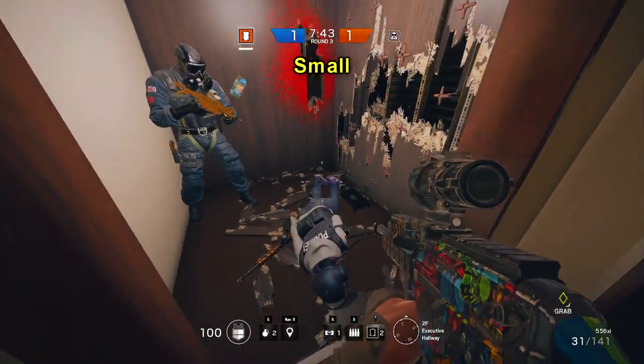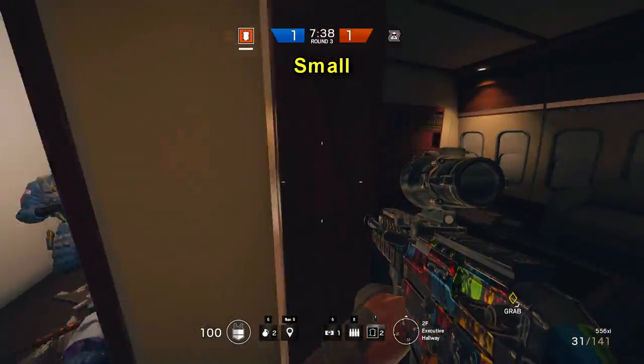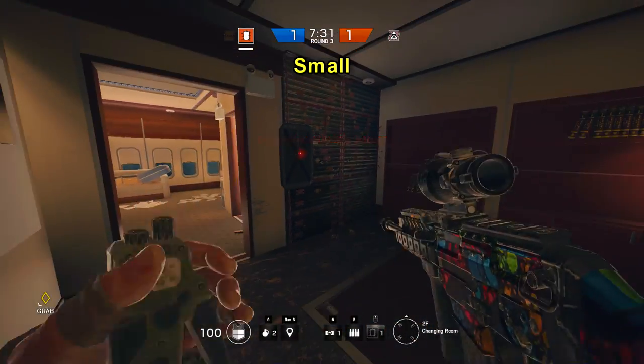On small reinforcement walls, however, you can use one jammer to secure two walls. That's because they're small enough that even if Thermite puts the charge at the very end of the wall, your jammer is still in range.